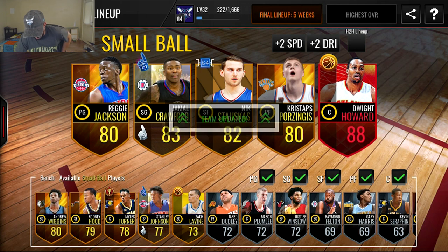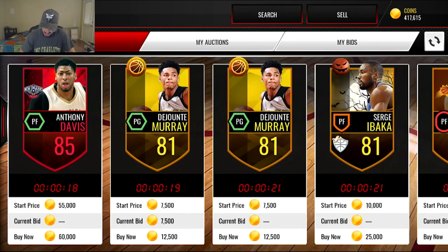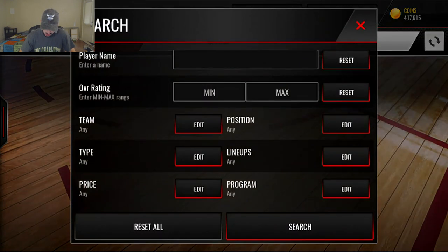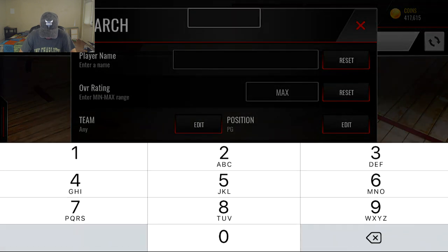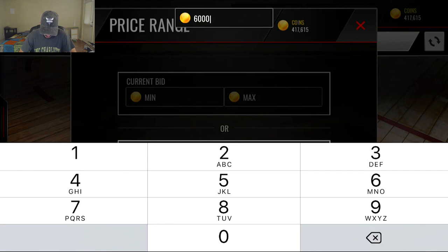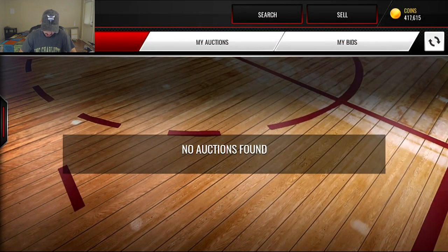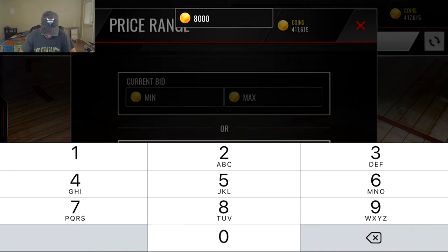That's a nice pickup right there because we only had a 79 overall Rodney Hood, so hitting highest overall will be a nice replacement. We're also going to get a better point guard because I don't really like Crazay Jackson that much, at least not in NBA Live Mobile — doesn't have amazing stats. So we'll check out point guards for the small ball lineup as well. Let's see if we got any 87 and above for 60k.